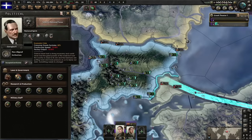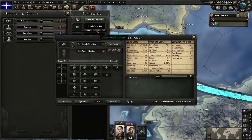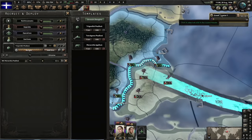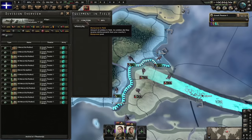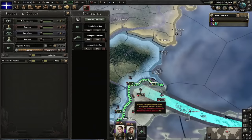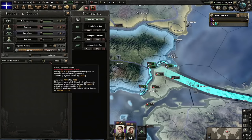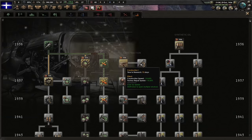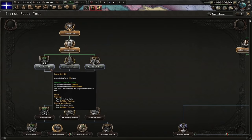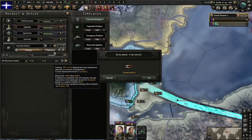We're going to train a few more divisions, prioritize their equipment, and deploy them to the front line as quickly as we can. We need to get our overall army size to 150,000 — we're pretty close, so about three or four more divisions. Next up: damage control. Then construction one, then Found the HQs to boost our factories a little bit. Deploy divisions — done.